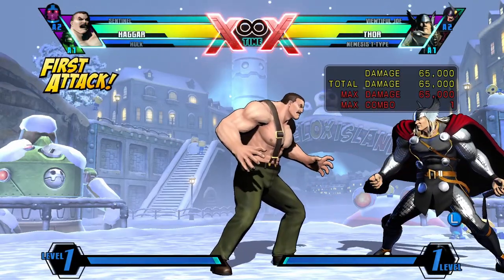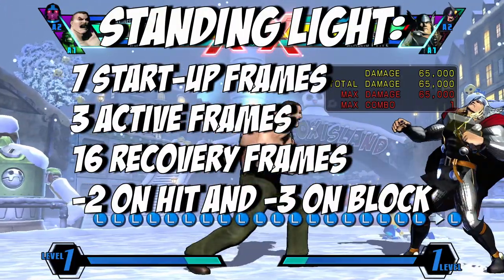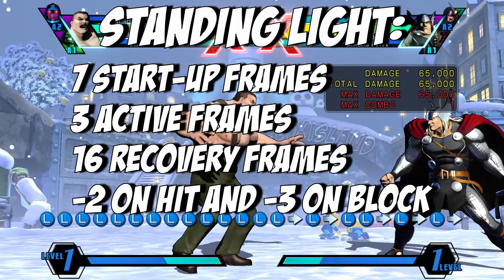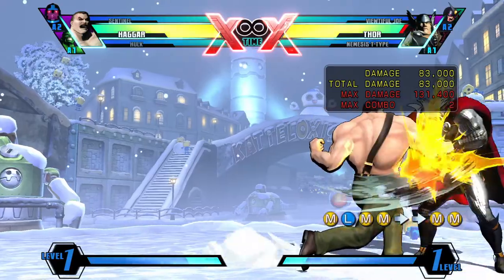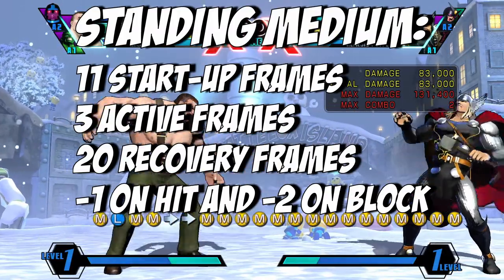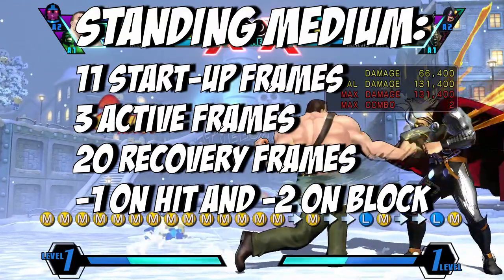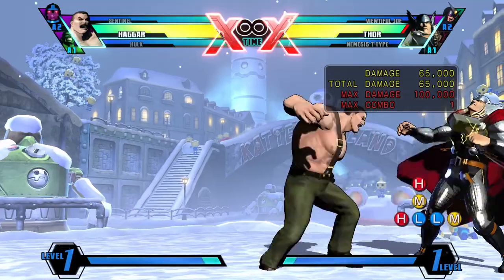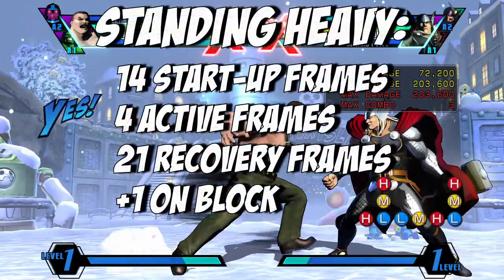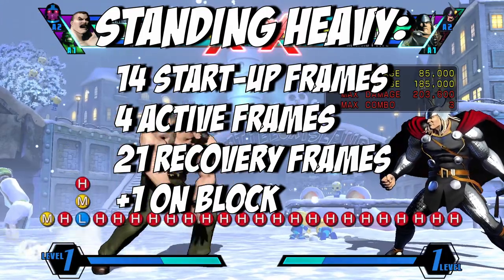Standing Light is a quick forward punch with 7 startup frames, 3 active frames, and 16 recovery frames, whilst being minus 2 on hit and minus 3 on block. Standing Medium is another forward punch with slower frame data but more damage, having 11 startup frames, 3 active frames, and 20 recovery frames, whilst being minus 1 on hit and minus 2 on block. Standing Heavy is a strong downward strike that knocks the opponent down, with 14 startup frames, 4 active frames, and 21 recovery frames, whilst being plus 1 on block.